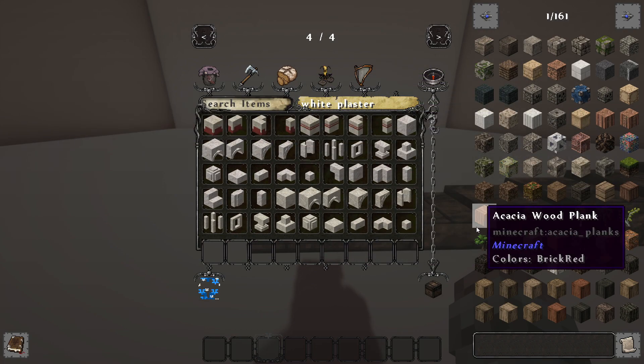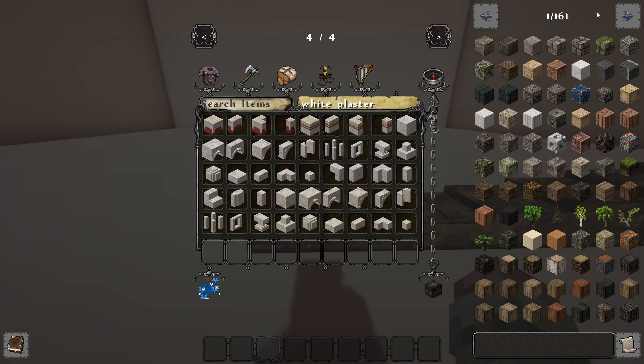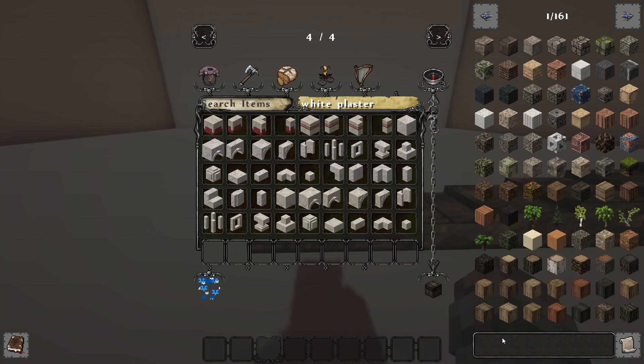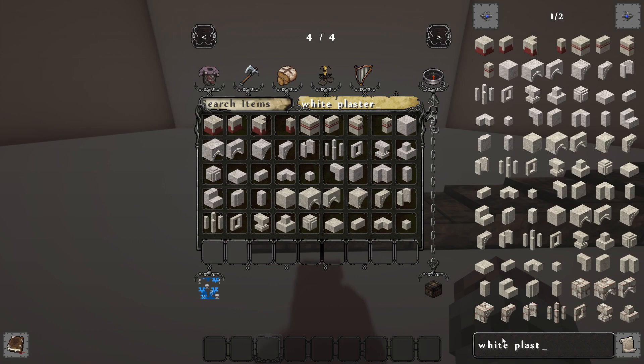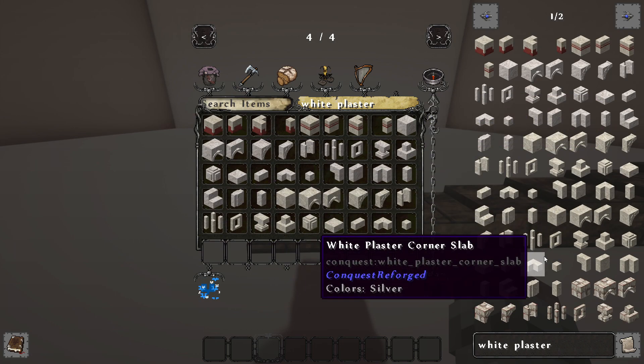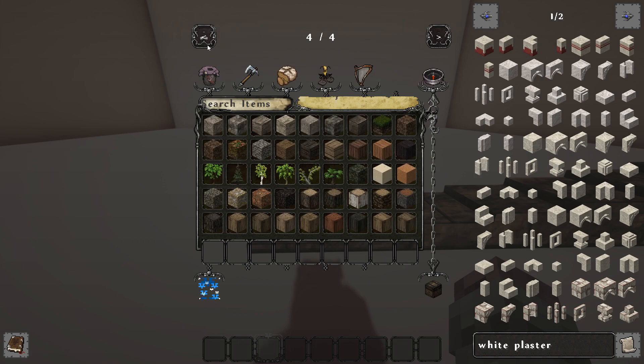Alternatively you can install a mod such as Just Enough Items, which I have here, which allows you to see every single block and also search from there as well. But quite honestly I don't really rely on this much — I tend to use the inventory menu and over time I've become more familiar with where blocks are and what to use.